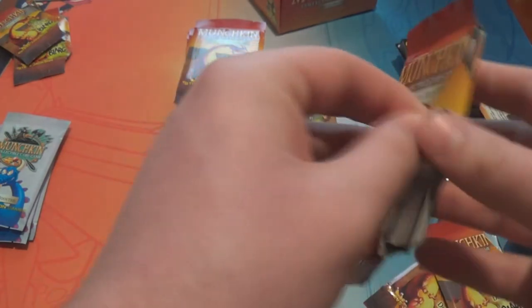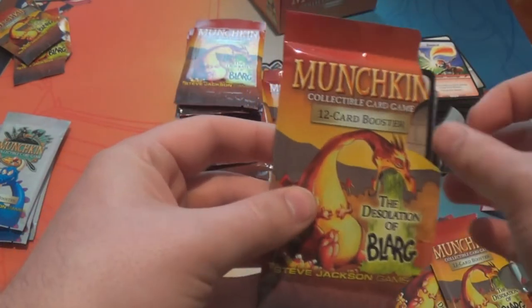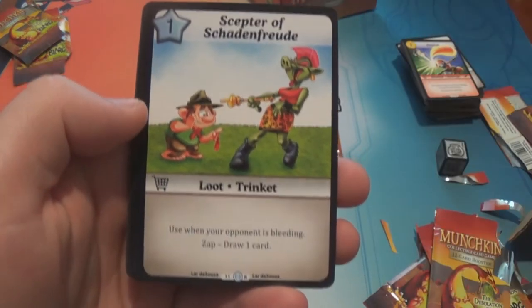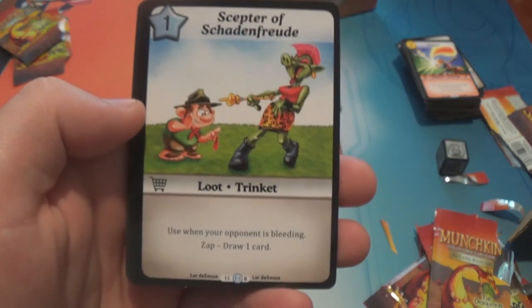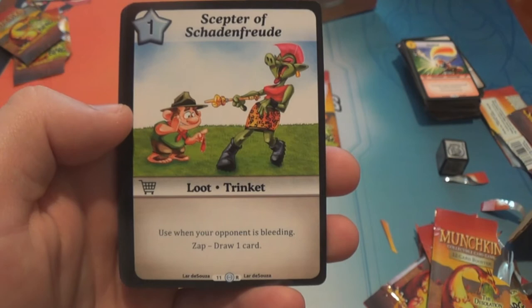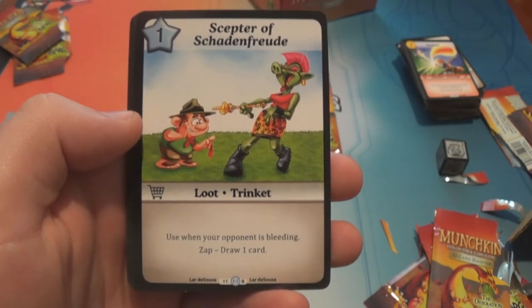Yeah, if you get a chance to go to a Munchkin event, definitely try and do it — it would be good to see it keep going and see people actually getting to run these events. Scepter of Schadenfreude is a rare — it's a one-star loot. Use when your opponent is bleeding: zap and draw a card.